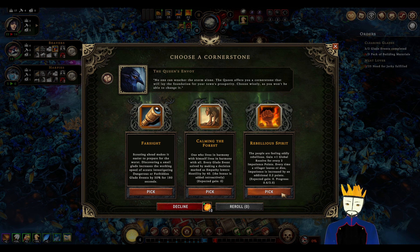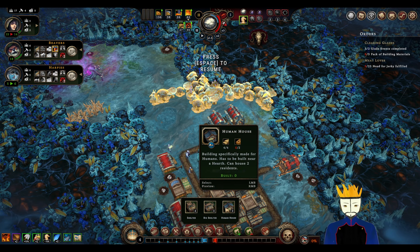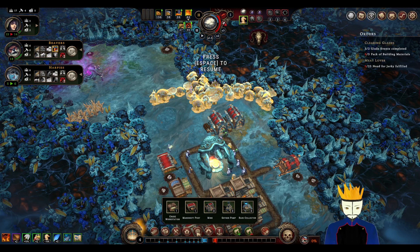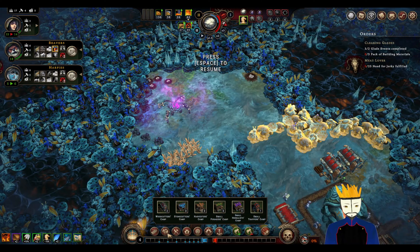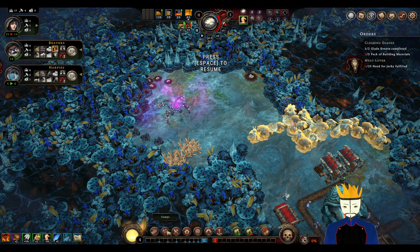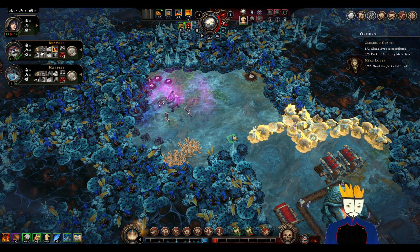I'll keep the harpy — put it in the small trapper camp. We should gain some more builders after we finish salvaging — perfect. And some more newcomers, thinking the harpy and human for some basic food. Far side — scouting ahead makes it easier to prepare for the worst. Discovering a small glade increases the working speed of scouts investigating dangerous unforbidden glades events by 50% for 180 seconds.